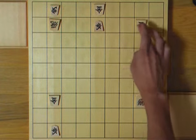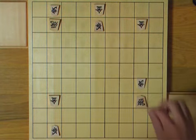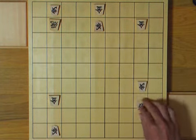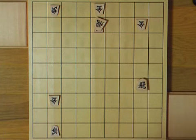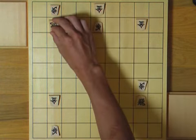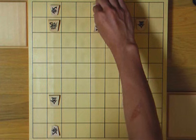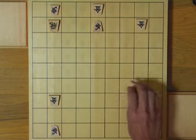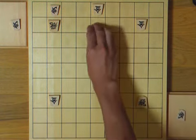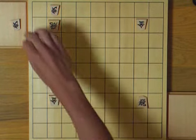But what if white has a pawn in hand? Well, you can't take any of these golds — he can drop a pawn here. If you take it, white's rook can take the pawn. If the rook escapes, his gold can take the pawn. And the previous example too: if white has a pawn in hand, he can play like this.